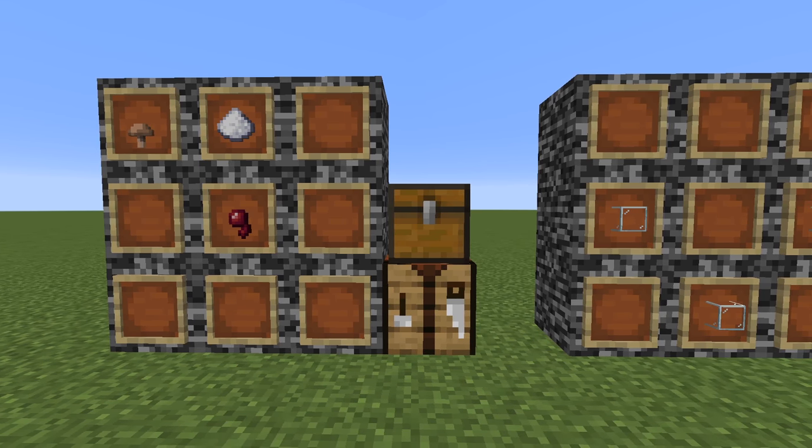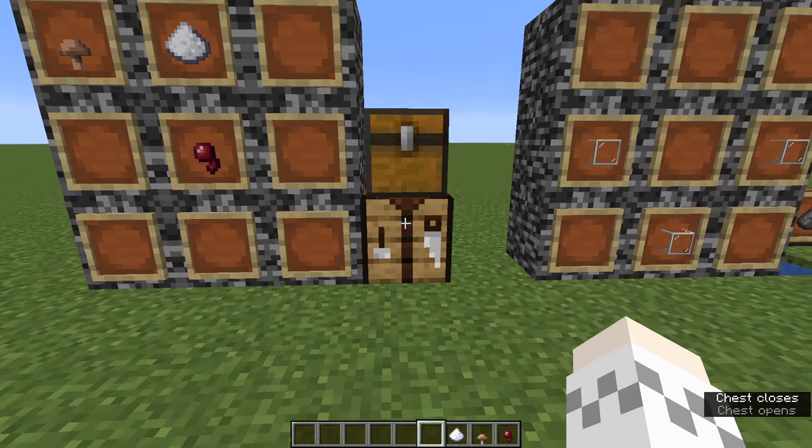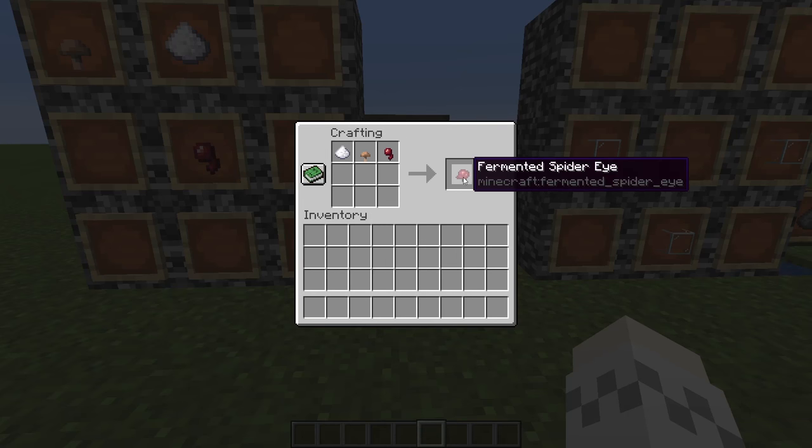In order to craft the fermented spider eye, take your three items and put them in a crafting table like this, and you'll get the fermented spider eye.